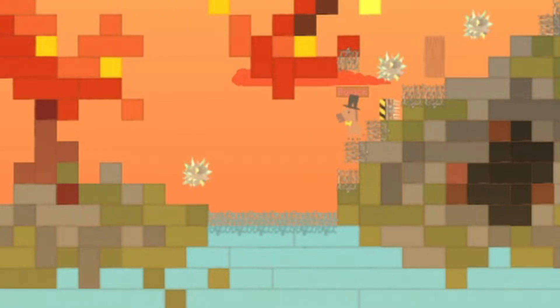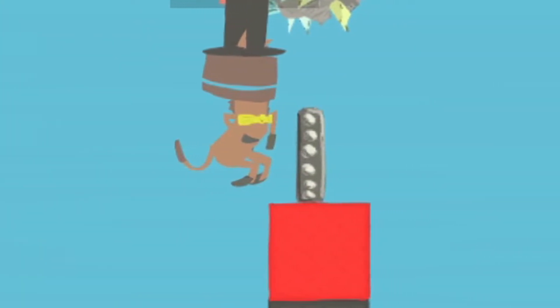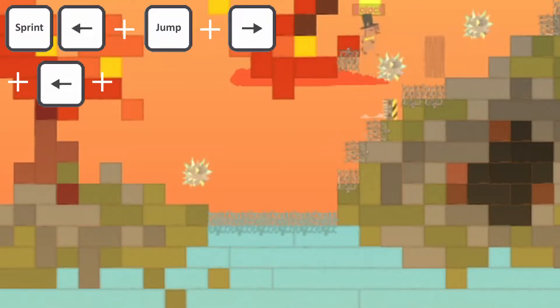I hope you brought your big boy pants because this is where it gets hard. Every time this R-spike switches from the safe side to the spikes, there are a few frames where you can stand on this little sliver of block before the spikes come out, which gives you a small window of time where you can perform a regular jump from the block below. We need to run to the left, jump, immediately turn to the right, and hold left again to cling to the wall, then jump over the spike ball.